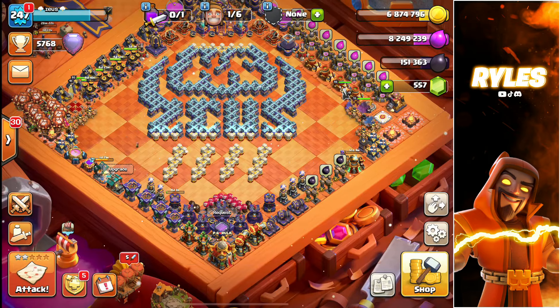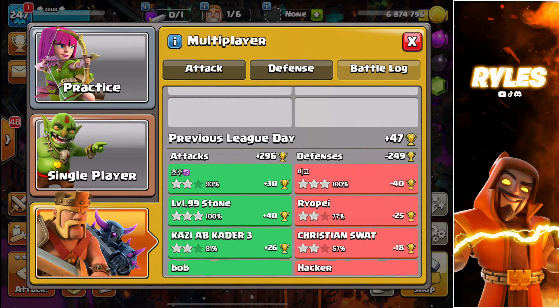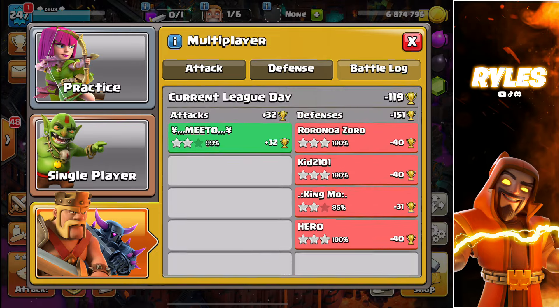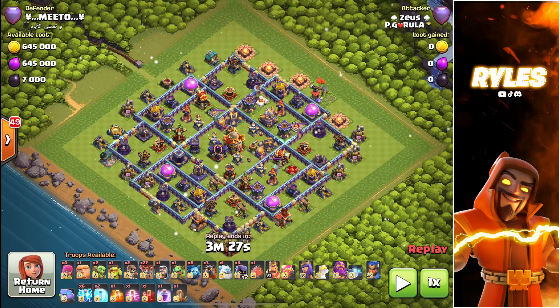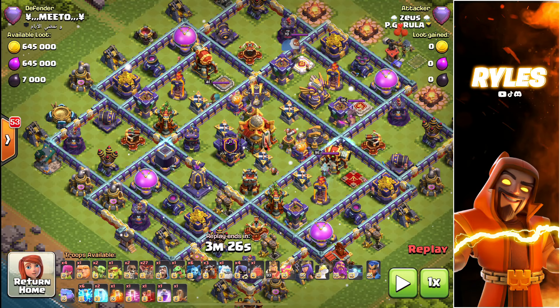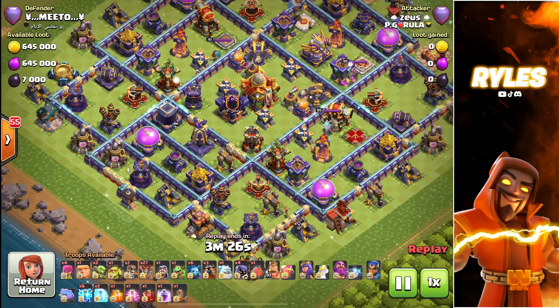I'll probably upload my YouTube base in the next video as well. Let's head into the first attack. This is probably not a ring base — I'd say it's more an anti-two base. The difference is that in a ring base every key defense is in the middle around the Town Hall, while in an anti-two it's just the Town Hall in the middle and the damage is spread in the base.